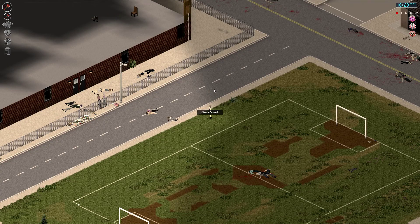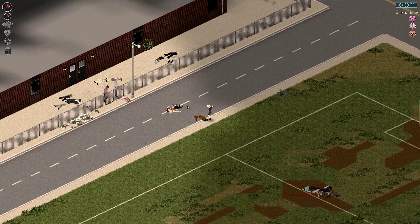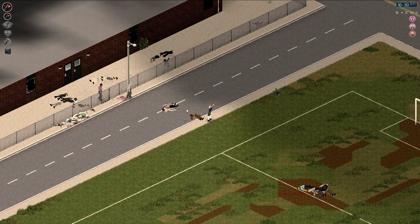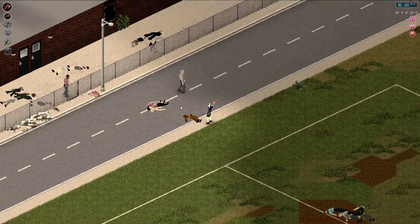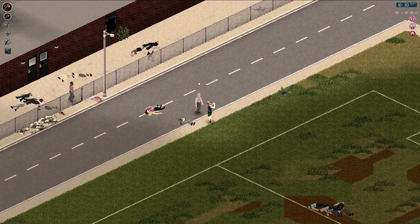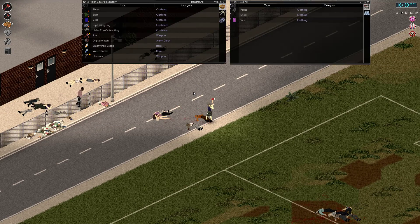Hi everyone, this is Johnny Onos and I'm playing Project Zomboid version 35.15. Version 35.15 has added the ability to see what loot item you're looking at — it colors it differently, which is kind of nice because it also tells you when a zombie's dead.